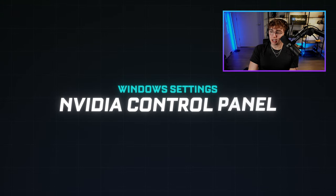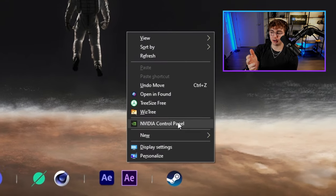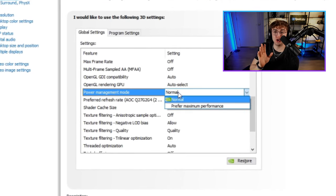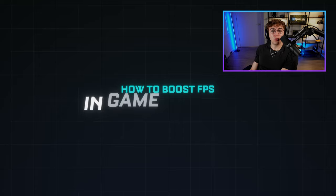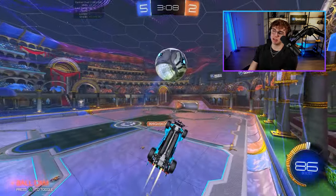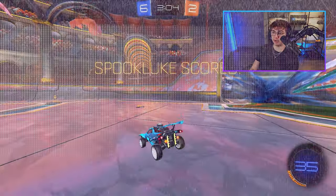Let's talk about NVIDIA Control Panel settings. Go into your NVIDIA Control Panel by right-clicking on your desktop and hitting NVIDIA Control Panel. Then adjust your power management to prefer maximum performance and change your texture filtering to high performance if it's available. Now that Windows settings are covered, the stuff I gave you so far is like 20-30% of your performance, but the other 70-80% is going to come from your in-game settings.